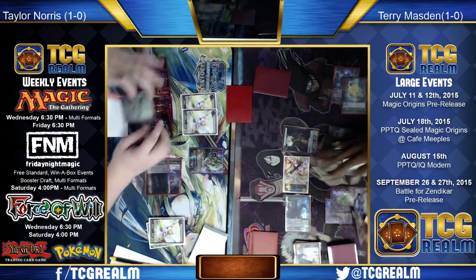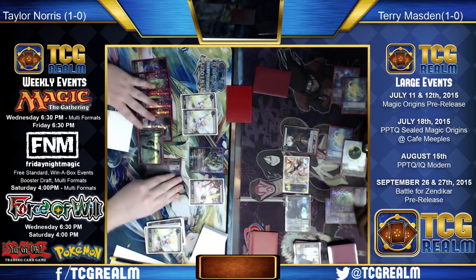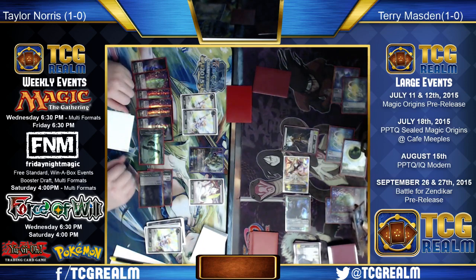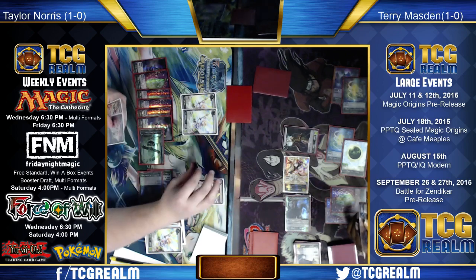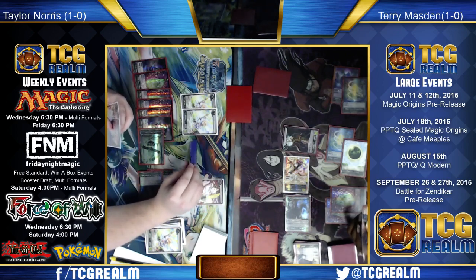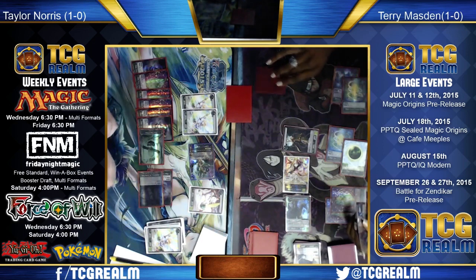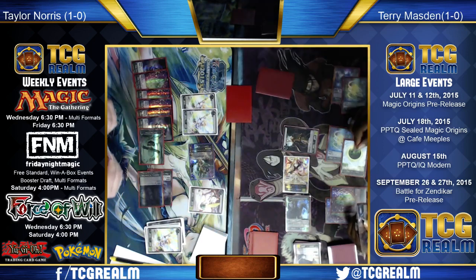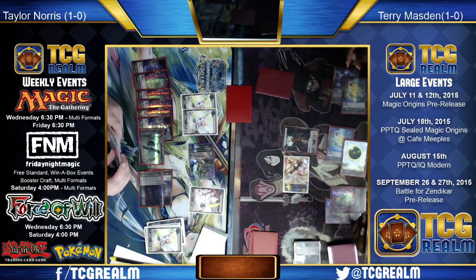Phil Silverman wins this match over Danny Jessup two games to zero. The Abzan control mirror goes to the player on the left, just like we saw last time it happened. Silverman moves on to 6-0; Jessup mulliganed to five and four in those games but was still competitive — five mulligans in two games. Phil did a very good job of stretching out the game and magnifying the mulligans as much as possible. In a short game the mulligans don't matter as much, but by turn eight you really start to feel 'I've got two cards in my hand, my opponent has five.'